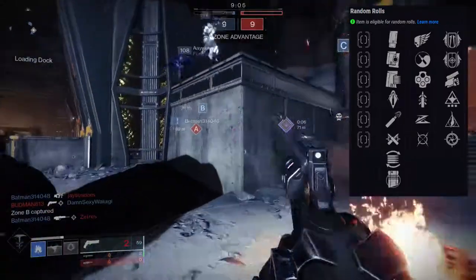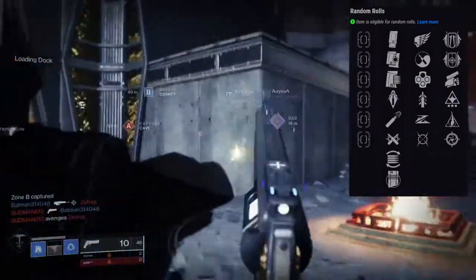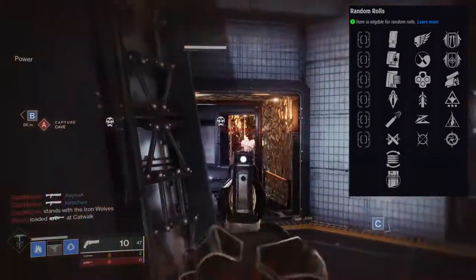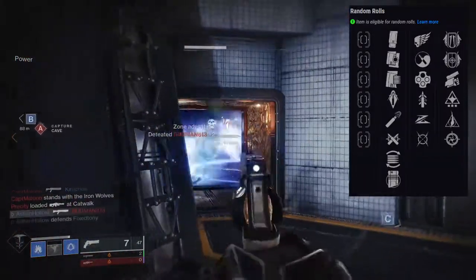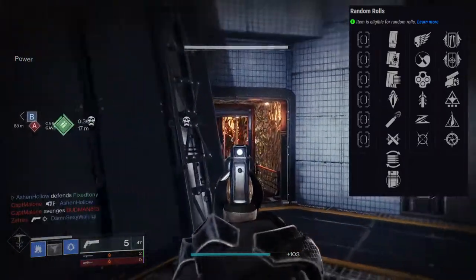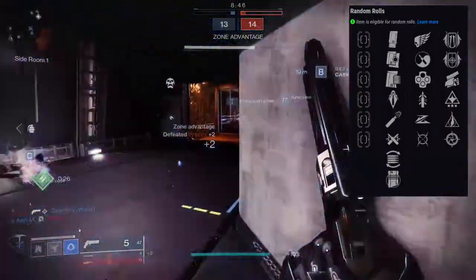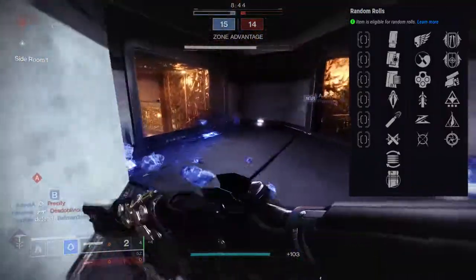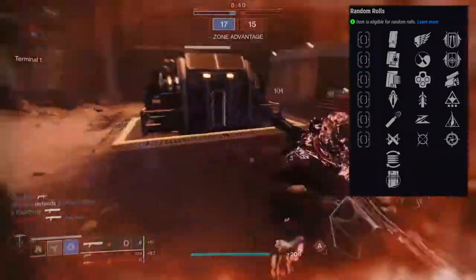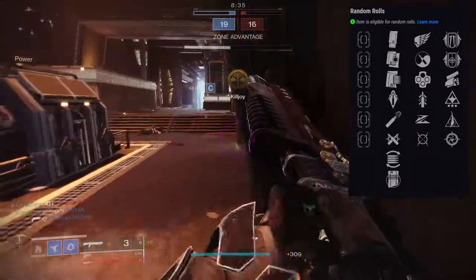For the second row, it's going to be Swashbuckler, Wellspring, Mulligan, Snapshot Sights, Iron Grip, and Iron Gaze. Iron Grip and Iron Gaze you don't even look at — they're not worth it, especially Iron Gaze. You lose too much range, and for a 120, range is their biggest asset. More aim assist for a negative 40 range — no thanks. Iron Grip I also think is not worth it, though I can see people arguing otherwise.